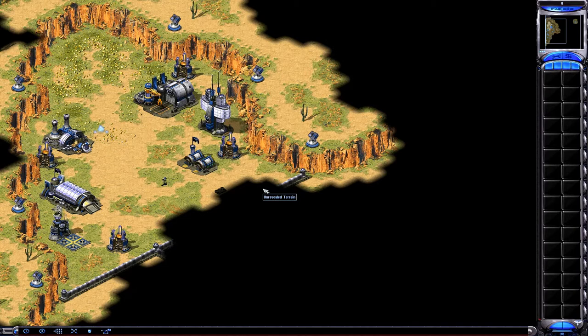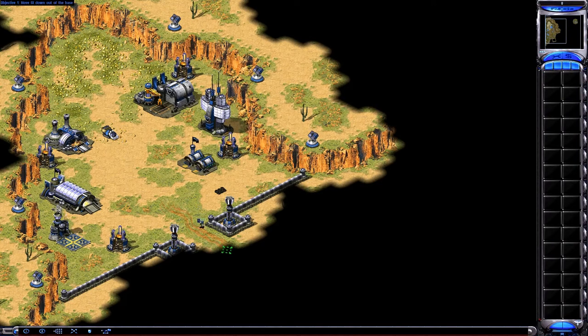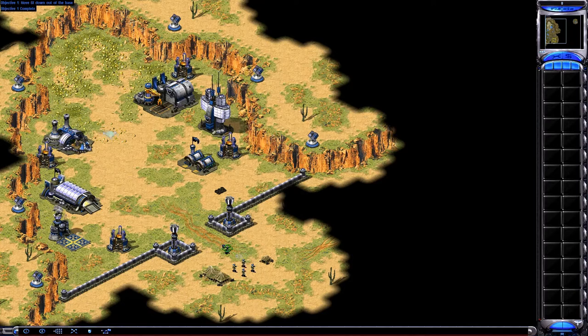In front of you is your battlefield control interface. With this interface, you can command any soldier on the field. Let's begin with the new recruit you see in the center of your screen. Move him away from his barracks and out into the field. Now that you've mastered the difficult task of commanding a single soldier, try ordering around a squad.